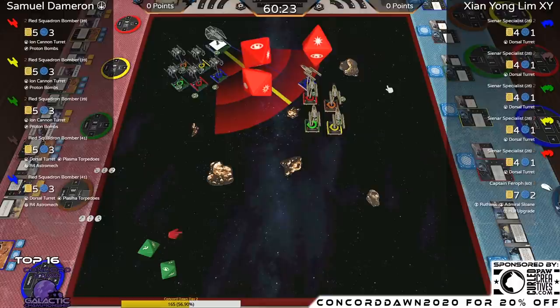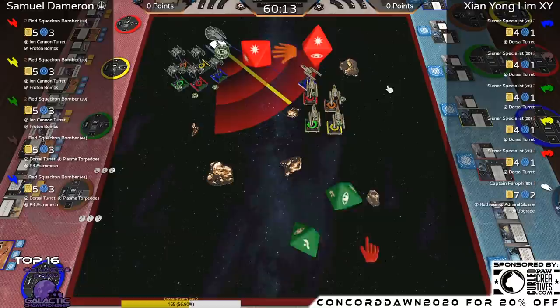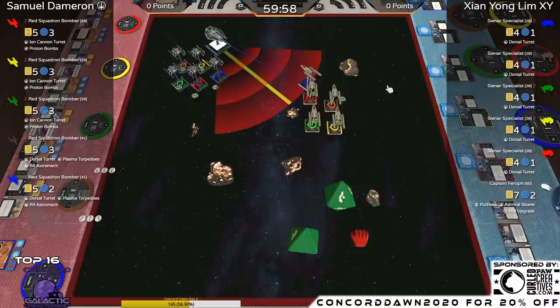The crit gets changed down to a hit because of Plated Hull, then spending the focus makes it two dice on defense for this Y-Wing. One shield on Blue — first blood goes to XY. Samuel is the first player, so his Y-Wings will get an opportunity to check range first.